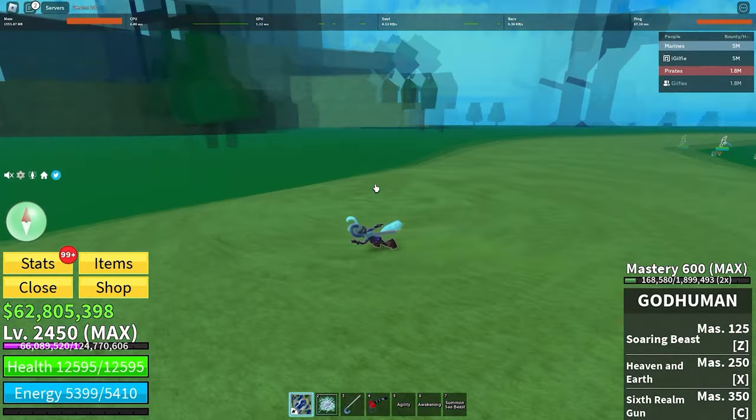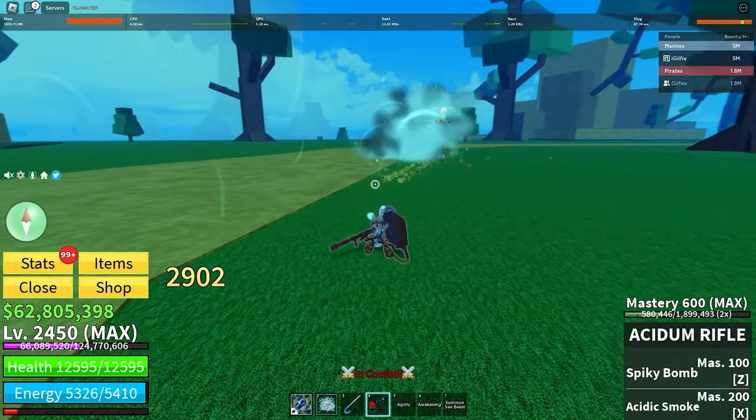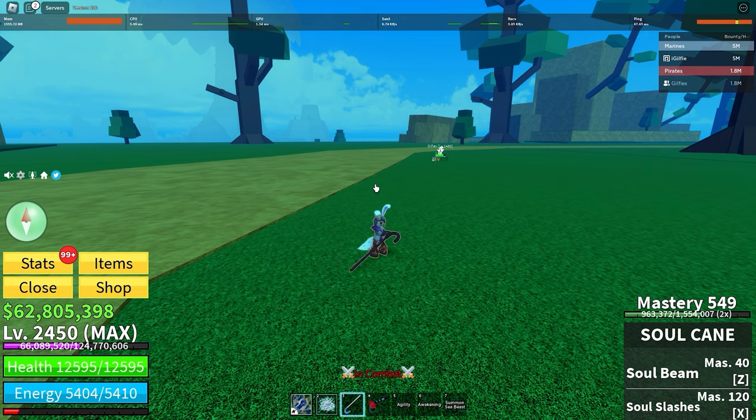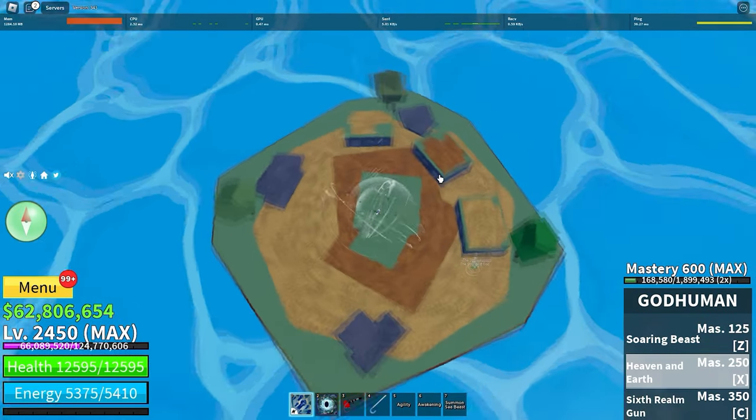To hit X after C every time, just aim it at the ground in front of you instead of at them. A lot of people don't seem to know, but if you hold down X all the way, it can become pretty big.